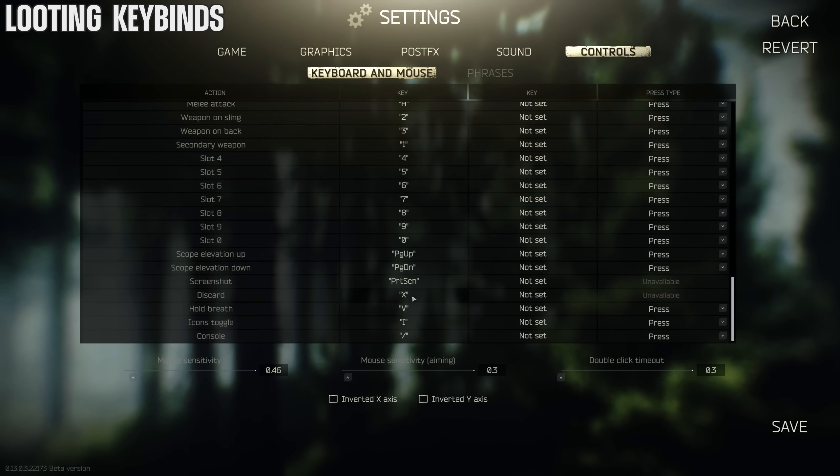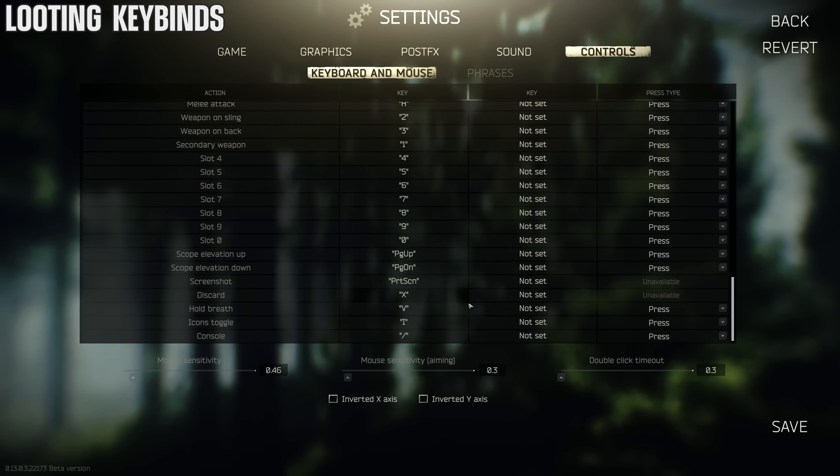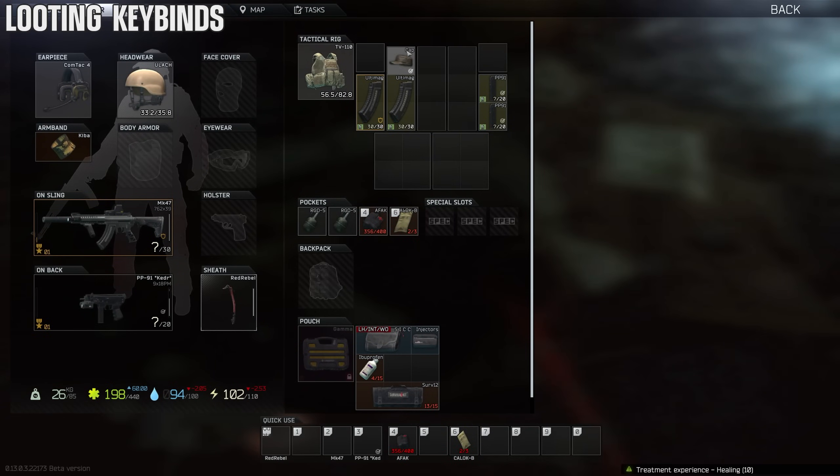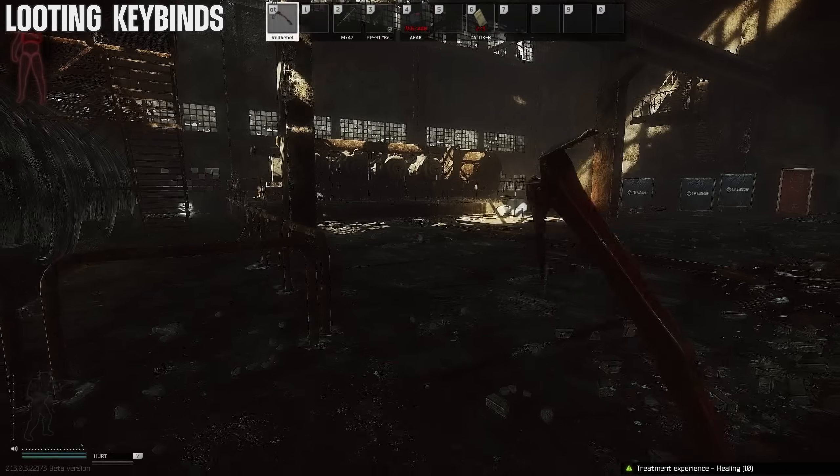The next bind we need to talk about is the discard bind — bind that. I have it set to X. It's important: whenever you have junk you don't want, you can just drop it quickly and be on your way.